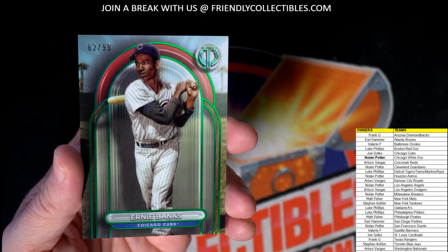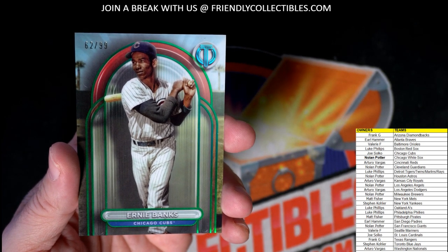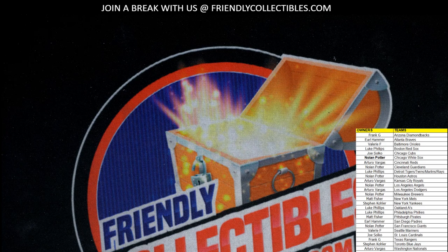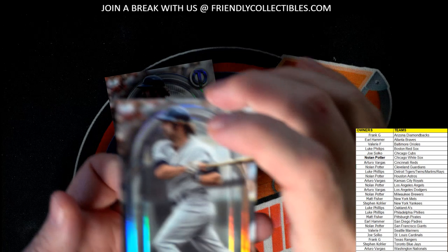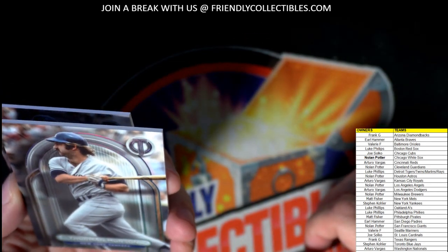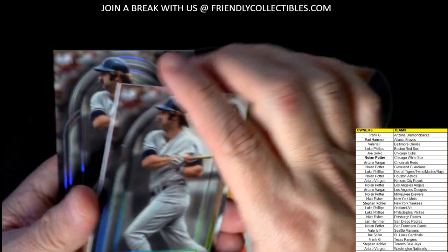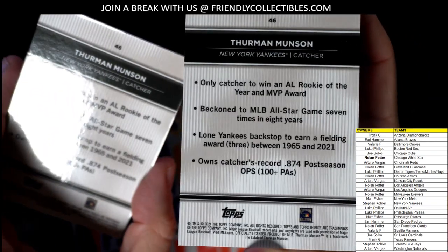We have an Ernie Banks, 62 of 99, for the Cubs — and that is Joe S coming out to you, Ernie Banks Cubs, going out to Joe S to round out the box. So we had a lot of Yankees, a lot of Padres, and a lot of Braves. And we pulled two different Thurman Munsons — two of the same, actually. Let's see what the difference is — I'm trying to see if I missed a number. Yeah, definitely two identical base cards, card number 46, Thurman Munsons in the same box. Maybe it's a slightly thicker mustache in one of them.